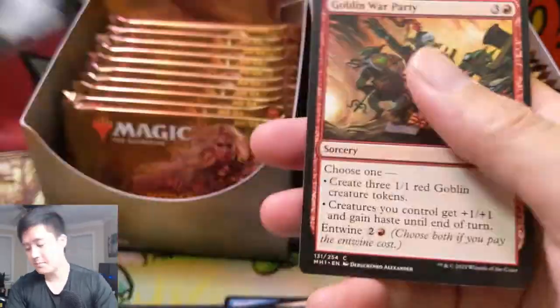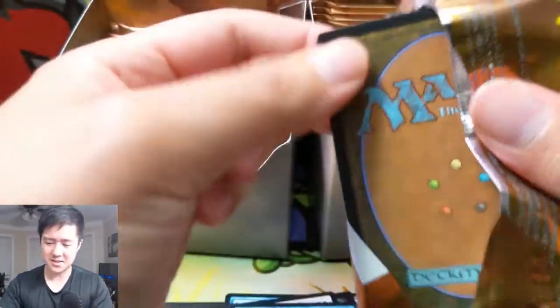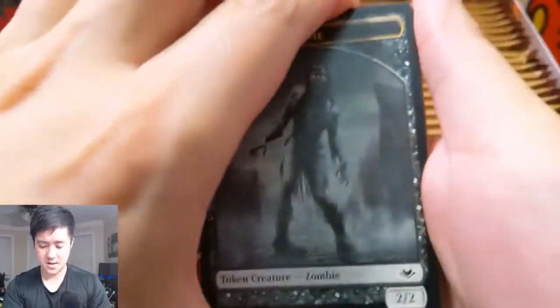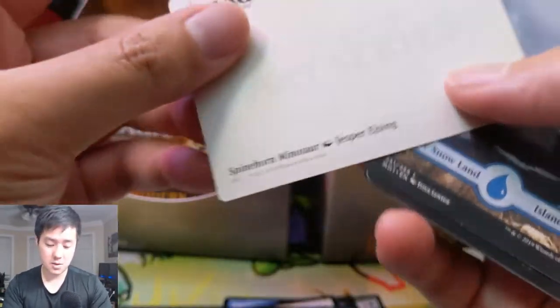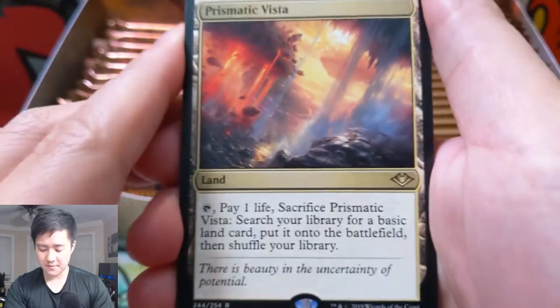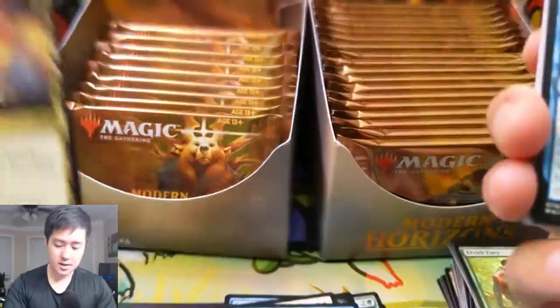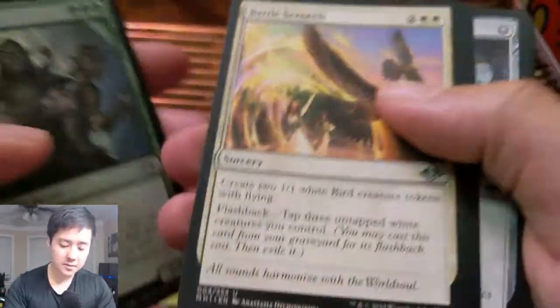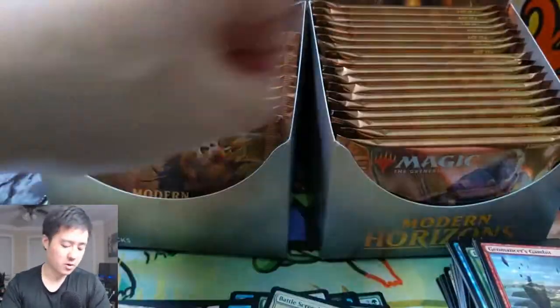Interesting Twist Reflection, and I guess we'll look through some of these commons — don't think there's much to be had in them. So far we've only got one mythic, hoping for a couple more. We still haven't found those land cycles. We have a goblin token — not sure who you are but you look pretty cool — and some kind of minotaur. Spine-born Minotaur, and a snow-covered island — pretty cool.